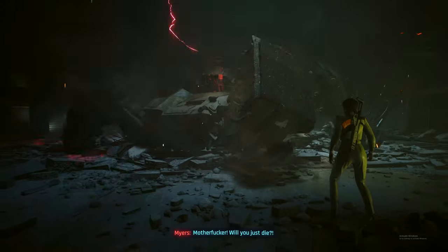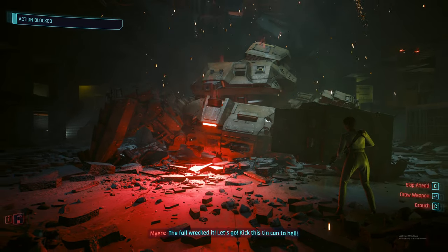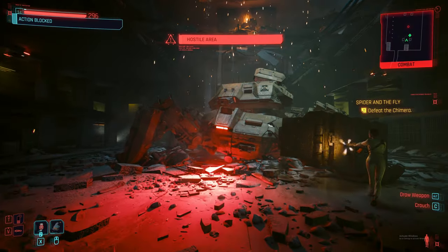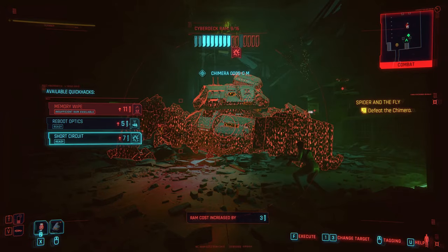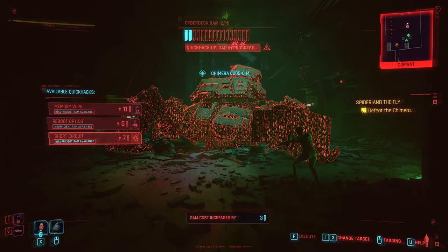Today we're going over how to defeat the Chimera in Cyberpunk 2077. The Chimera is a robot spider-like boss you run into during the Cyberpunk 2077 Phantom Liberty expansion. This robot is vulnerable to the short circuit attack, so if you're a netrunner or have short circuit, make sure you take full advantage of that.